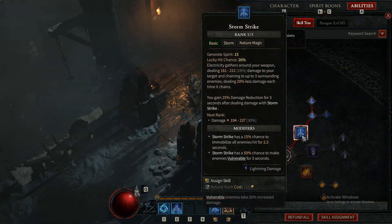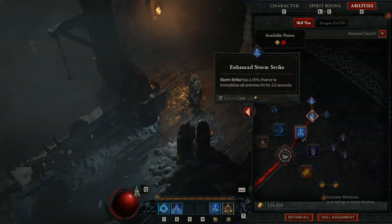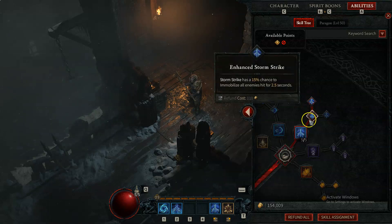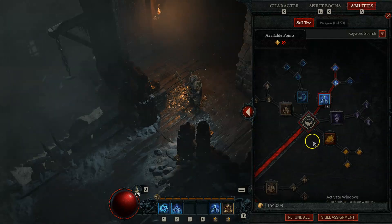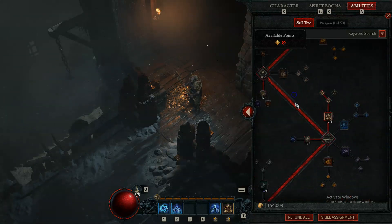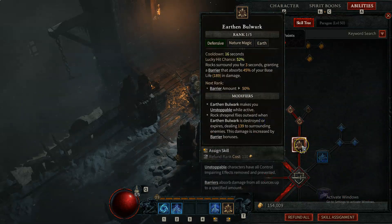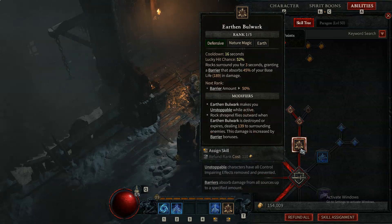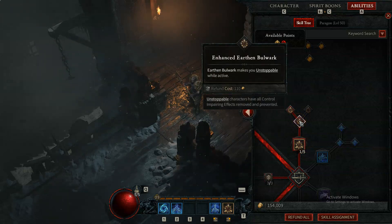Storm Strike is just a pretty good ability in general. It's AOE, it hits multiple targets, and it gives you 25% damage reduction whenever you use it, so it provides defenses innately. It will immobilize people — that's going to be important later for passives — and it also makes them vulnerable, which will also be important. Then we took Earthen Bulwark simply because of the legendary I decided to make work: it's a damage increase when I have a barrier, which isn't crazy, but it's a little bit of extra damage.